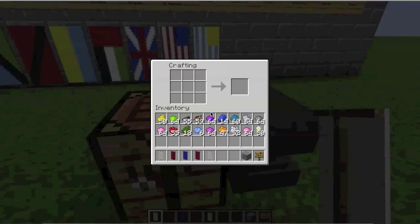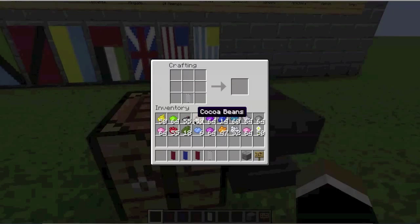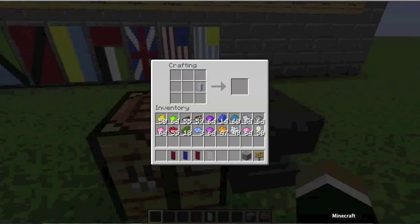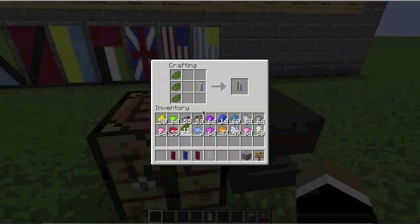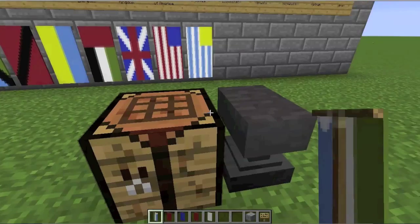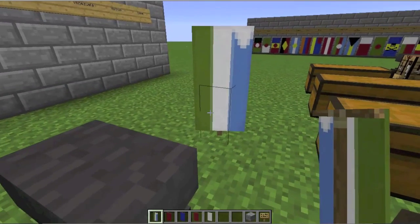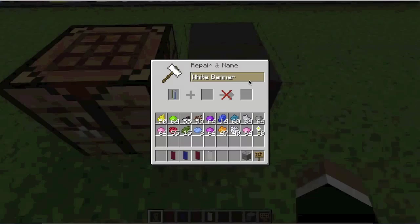Let's go ahead and make it. First off, we take our white banner. We have light blue dye and make one stripe. We then take our bone meal, which is white dye, and we have our little stripe right here. And finally, we take green dye, stick it on the bottom, and there we go. That's the flag of Uzbekistan.